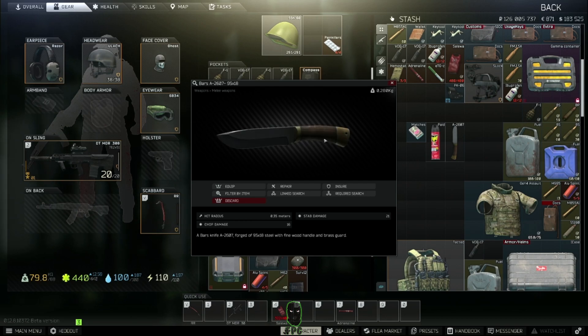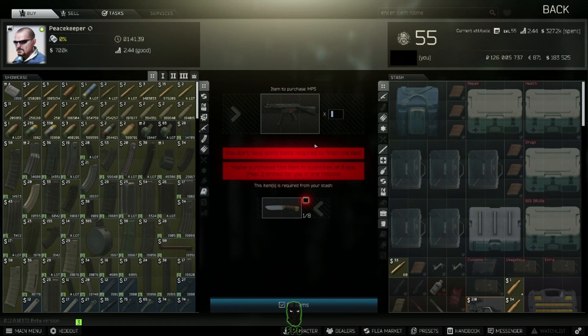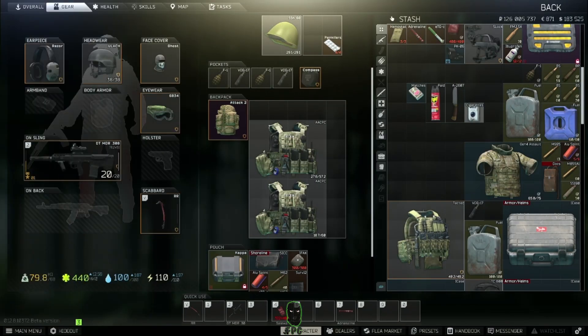Coming in at number three is the little knife — the A2607. The reason it's on the list is because you can come across these every single match. Every Scav you encounter, no matter the map, has that knife on them. Eight of those traded in gets you an MP5. Even if you don't use the gun, you can sell it to traders to build up your money spent with them without having to focus too much on that.